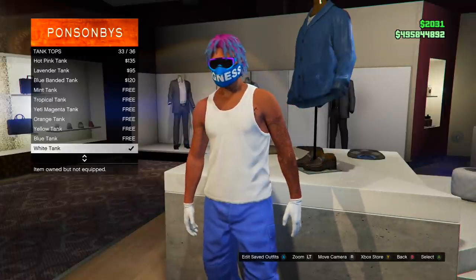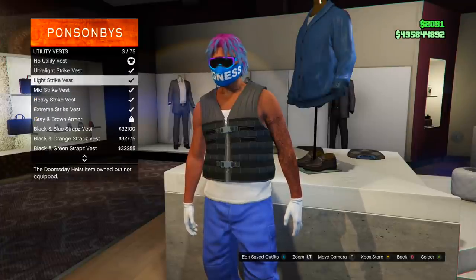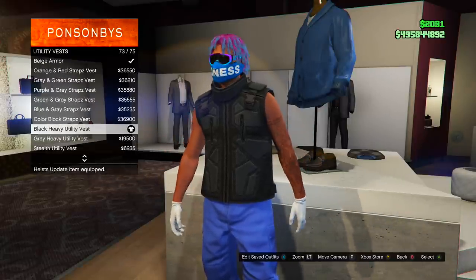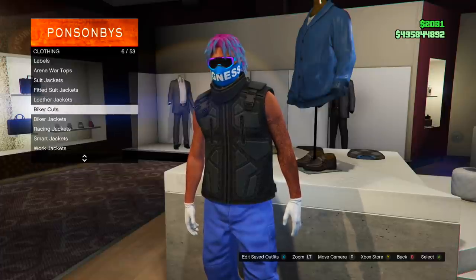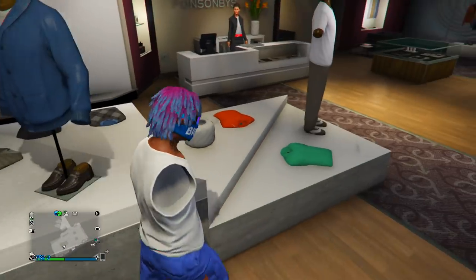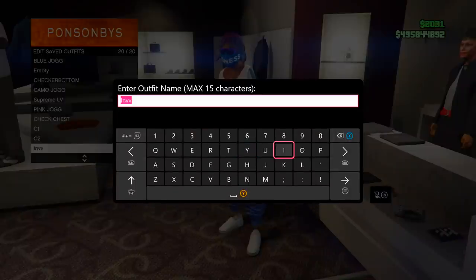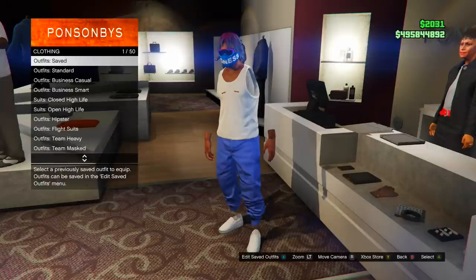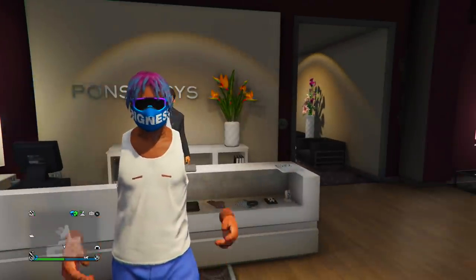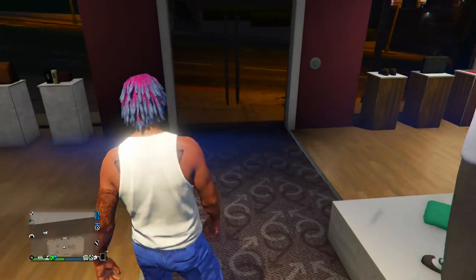Go to tops, then go to tank tops and put on any tank top — I'm putting on a white one. Then go to utility vest, scroll to the bottom to the black one, and put that on. Then go up to overcoats, select overcoat blazers, and then choose no top — and you'll have invisible arms. This is probably easier than the last one. Save the outfit at the front of the store, and if you want it to permanently stick, check the timestamp in the description for the yacht glitch.